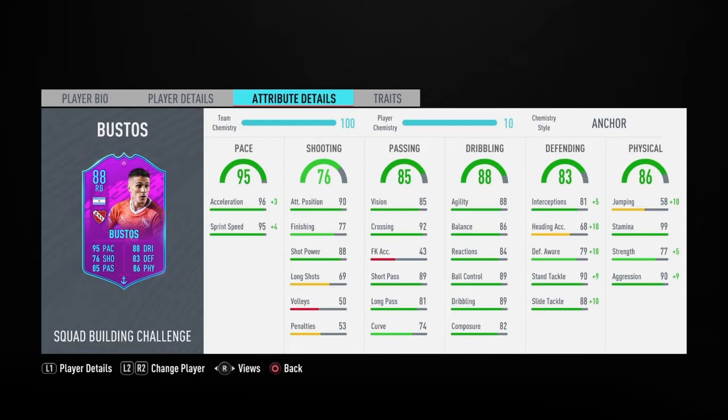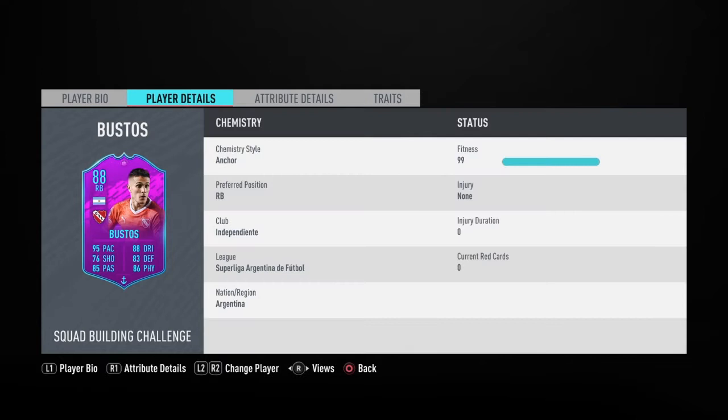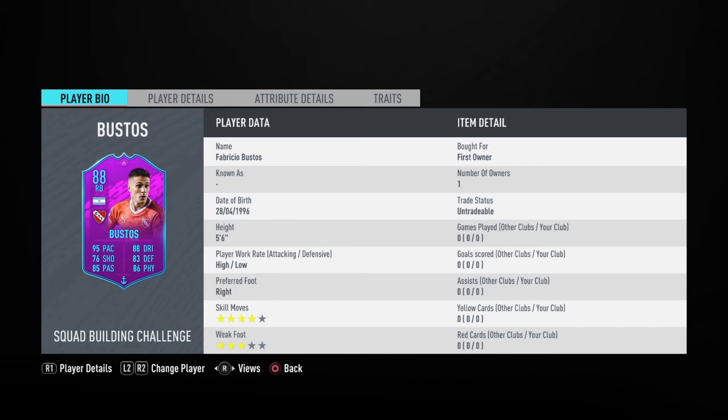The only two downsides to the card: one is obviously the league, that's just obvious. The other is height - you don't really feel it affecting him too much because he's got decent strength and aggression, but his height could definitely sway a one-on-one situation.